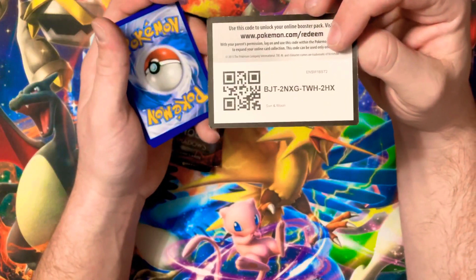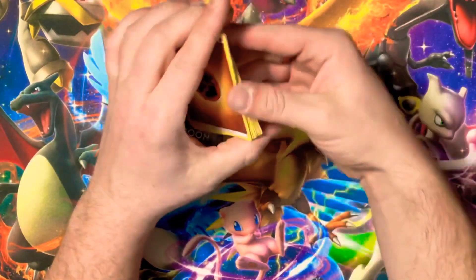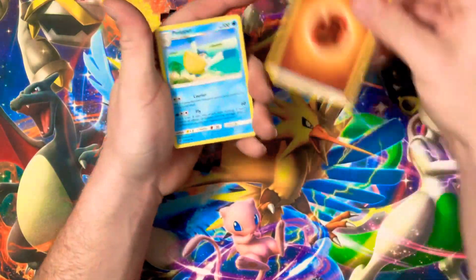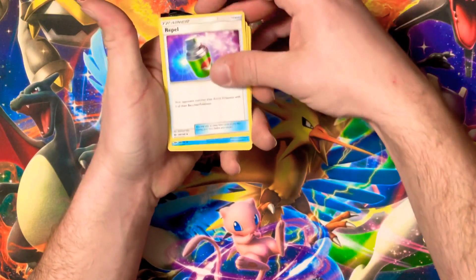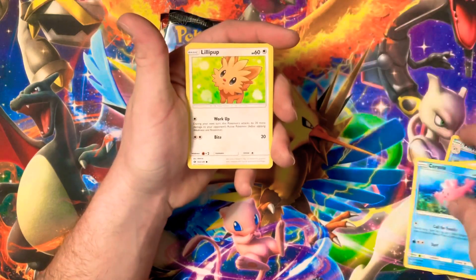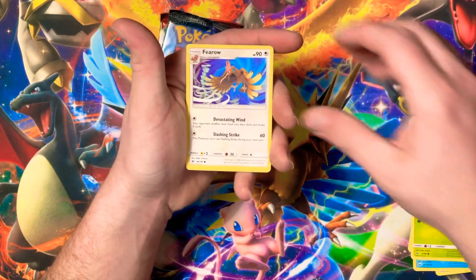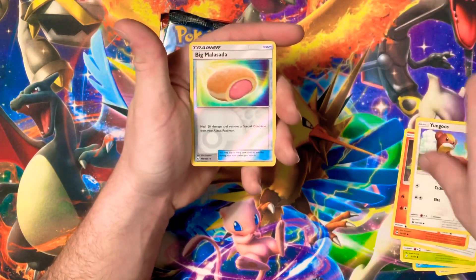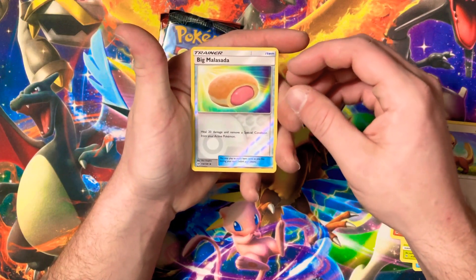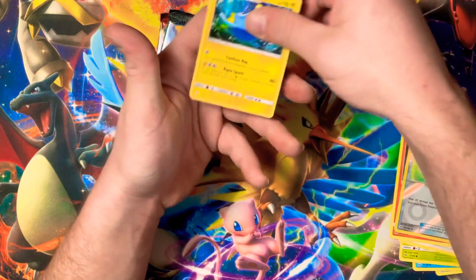Opening the Sun and Moon pack — one, two, three, four. We got Fighting Energy, Hoppip, Repel, Corsola. I like the artwork on that Corsola. Also got Litleo, Paras, Flareon, Litten, Yangoose, Bewear, and Lanturn for the rare. Not bad, there's Lanturn.